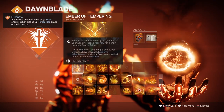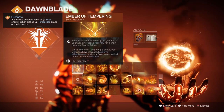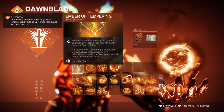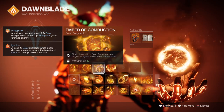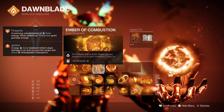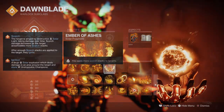Looking into the Fragments: Ember of Tempering, where solar weapon final blows grant you and allies increased recovery for a short timeframe — while active, your solar weapons will also create fire sprites. Ember of Searing, where defeating scorched targets grants melee energy and creates fire sprites. Ember of Combustion, where a final blow with a solar super causes targets to ignite and creates a fire sprite. And Ember of Ashes, where you apply more scorch stacks to targets.